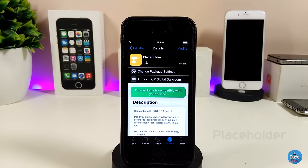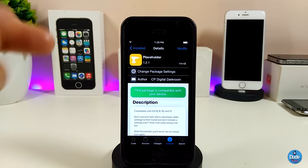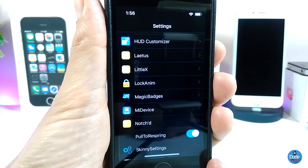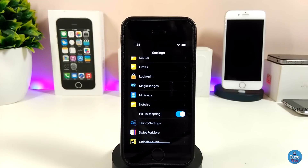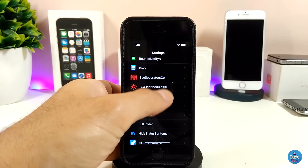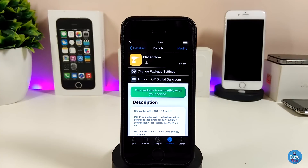The next Cydia tweak is Placeholder. What it does is — most developers, when they create their tweaks, sometimes the tweak comes without an icon. Placeholder will place an icon for you under Settings for those tweaks. In my opinion, it looks much better than having a tweak with no icon in front of it. Give it a try — Placeholder.